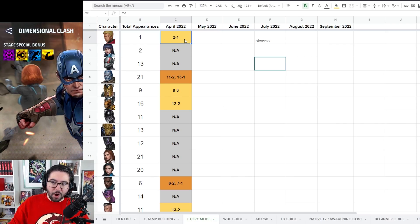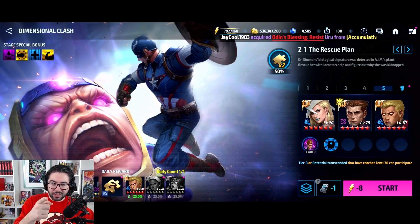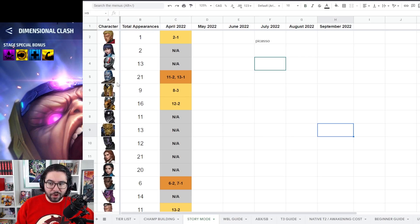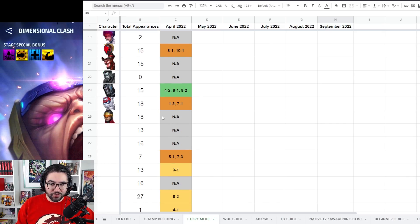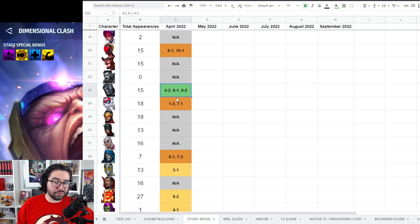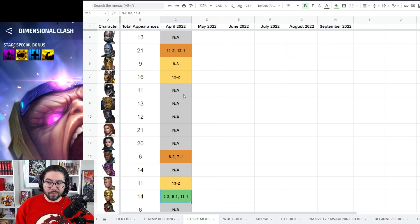For the month of April — even though it technically starts March 31st — you can see if a character is featured on any mission. For example, Adam Warlock is featured on Mission 2-1. I'm doing it character by character rather than mission by mission, so you can quickly see at a glance which characters are featured the most. If it's gray and N/A, they don't appear this month at all. Yellow means one mission, orange means two, and green means three or more.